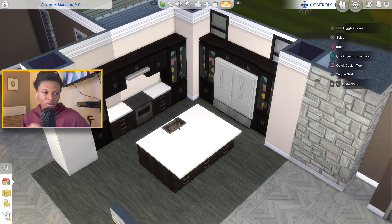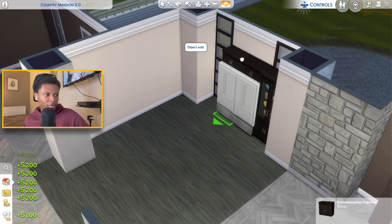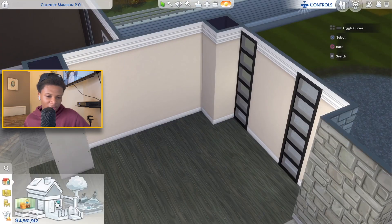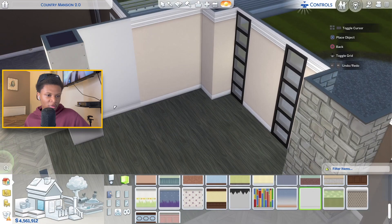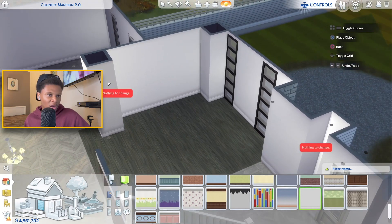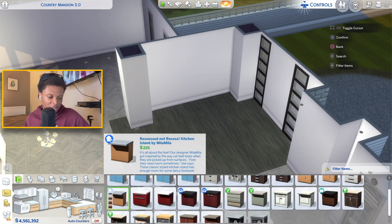So I'm gonna go ahead and move all this stuff out of here and put together my new design for this kitchen. The design I came up with is basically pretty similar to the design I just had — it's just a few little changes. I'm gonna go ahead and paint in here with this modern paint swatch called the 'Plain but Pretty' paint swatch. I'm gonna run this throughout the whole house, and I'm not sure which floors I want to use yet.